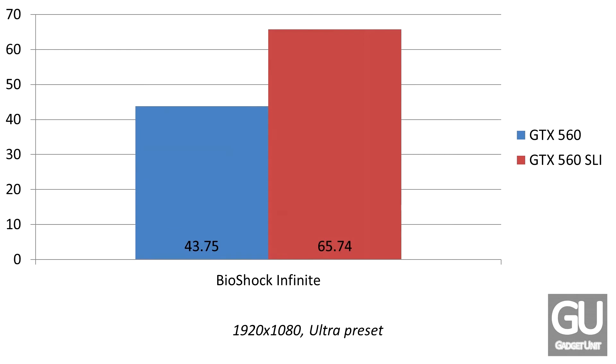Bioshock Infinite — probably the game of the year, hopefully. You can see that we went from just about 44 frames per second to over 60, which is good. 60 FPS is typically the number you'd like to aim for; I'd consider 45 FPS the minimal acceptable point. By adding a second GTX 560, we were able to reach over 60 FPS at max settings for Bioshock Infinite.